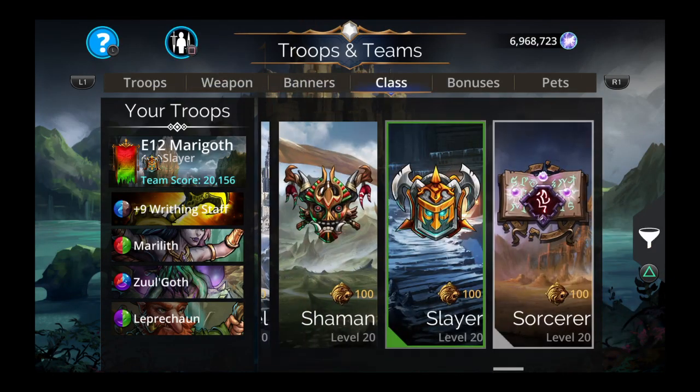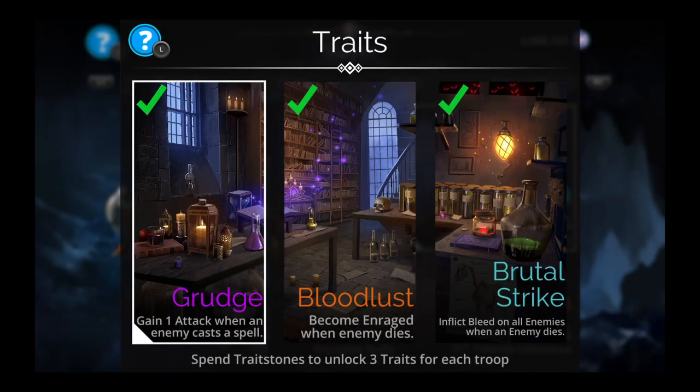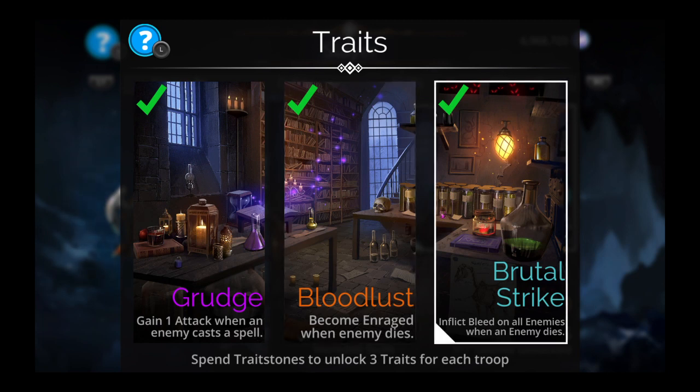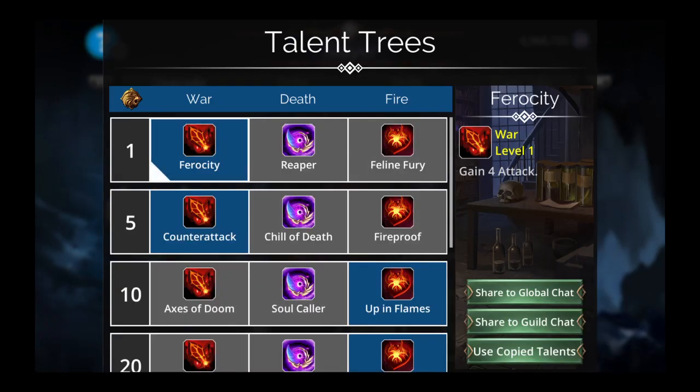You might know this but I'm going through it quickly anyway. The Slayer traits are: gain attack when an enemy casts a spell — that's cool — and Bloodlust, which triggers when an enemy dies — that's a big thing. Brutal Strike inflicts bleed on all enemies when an enemy dies, which doesn't do much in this case, maybe in other builds. But Bloodlust is a big deal here.